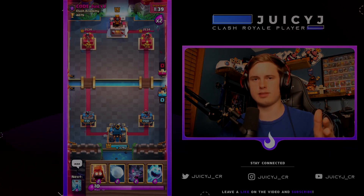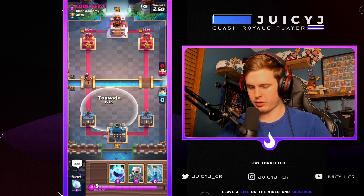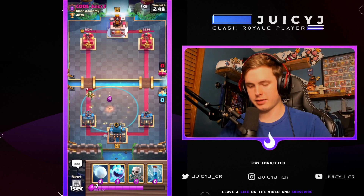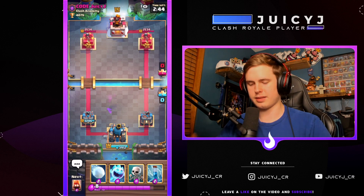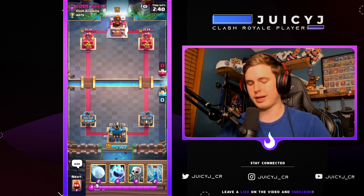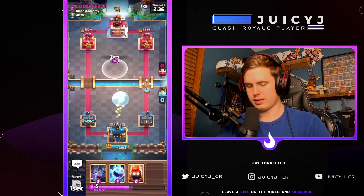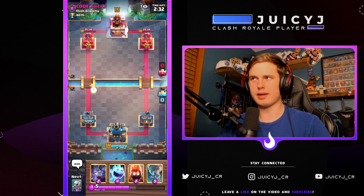Next is the electro wizard — basically go five tiles up from the standard placement. Since it has the double-pronged attack, you're going to be able to get a nice activation for a three for four trade with not too much damage on your tower. Really solid.